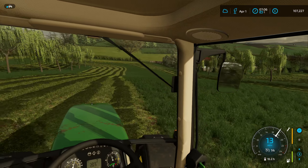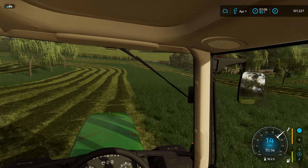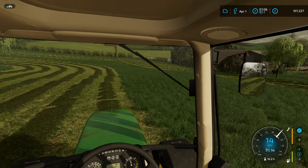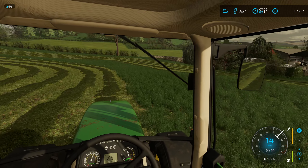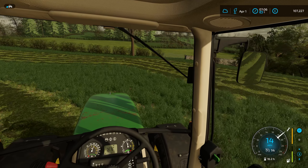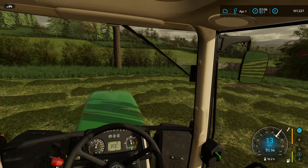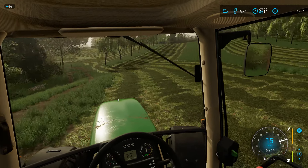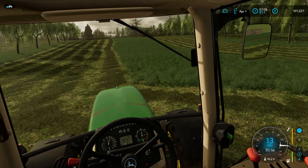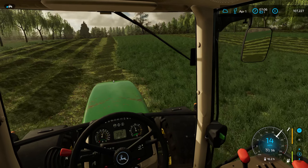We are already mowing first-cut silage, which is great. The plan is to get this field mowed, baled, wrapped, and stacked in the corner out of the way, then cultivate it — probably with a plow — and begin establishing our root crops. We're multi-cropping these fields without doing any cereal crops, which is the key thing.